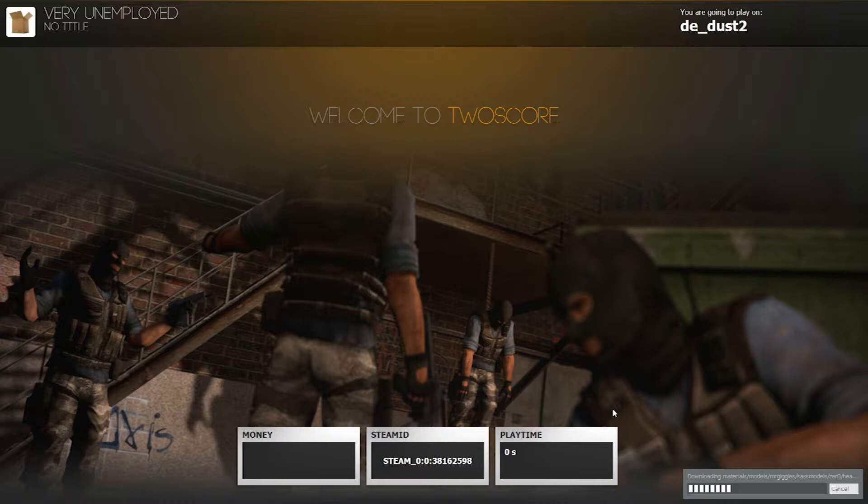Who the heck is Mr. Giggles? Because he is taking forever to download. Mr. Giggles - there's a models Mr. Giggles, Sass Models Zero. I'm assuming that's something. I have a bunch of errors. What the hell? Oh, we have to download CSS. Especially with Prop Hunt - Prop Hunt is on a CS map, so that's why you see those errors. Oh, I have Counter-Strike - they have it installed? God damn it.